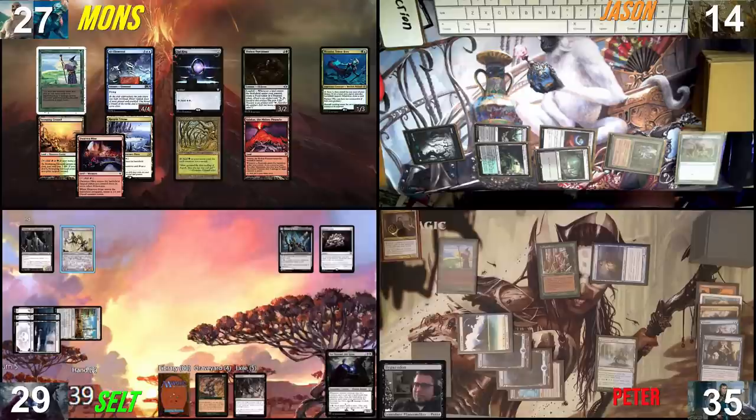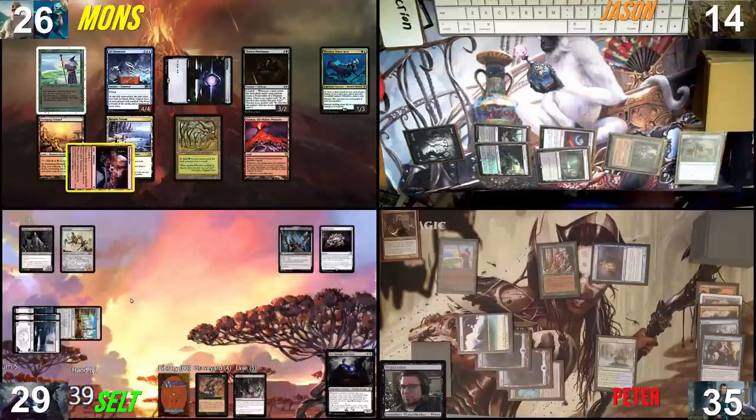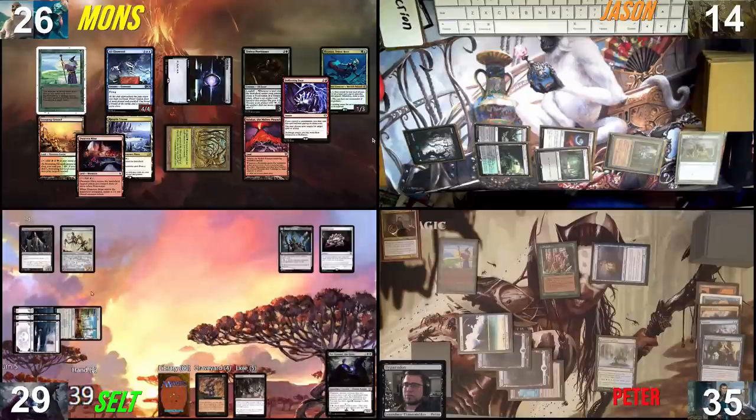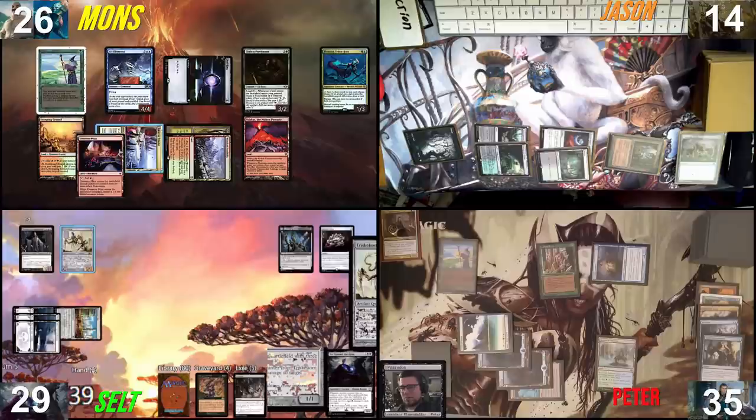I have an untap before we die because Yawgmoth's Will is preventing Celt from comboing off at sorcery speed, so he has to go at instant speed during my turn. I'll untap and in response to the kill attempt I'll try to activate Frasius. I need to wait until you've started, then ping everyone for one, ping Mons for two, kill Triskelion with the last counter — it comes back with undying and re-enters with three counters. In response to the undying trigger, I'll activate Frasius floating green. Deflecting Swat! It's too late — it doesn't matter, he wins anyway. Taking the last land drop: pew pew pew.